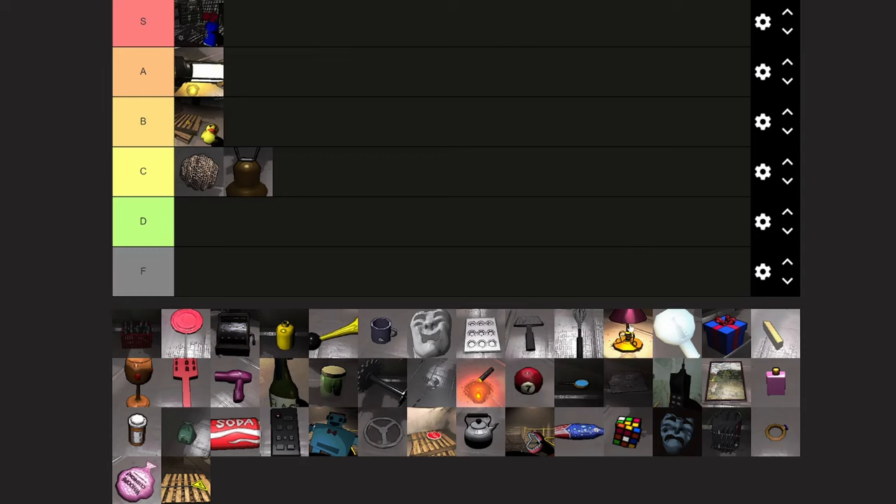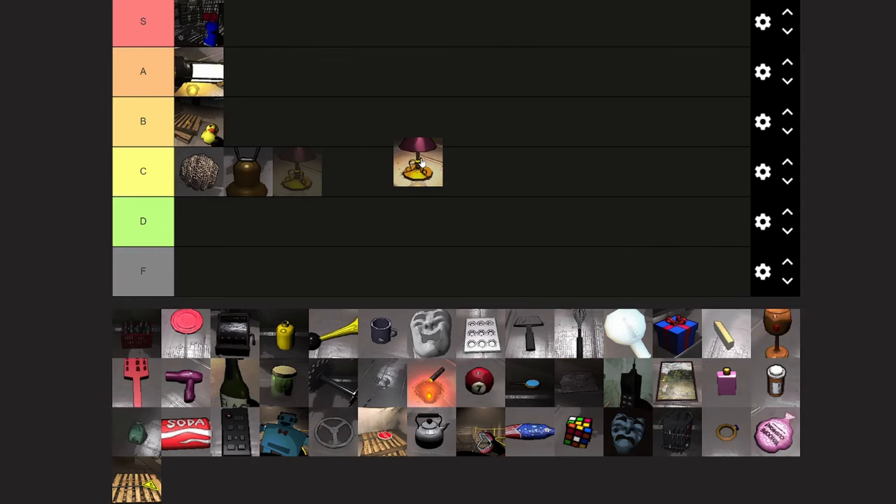Let's grab the lamp. The lamp is also a pretty tricky one to rank. It's worth a lot and does require two hands to grab, but the light that comes off of it is just so blinding — it takes up so much space. I think I'm going to put that also in C tier.